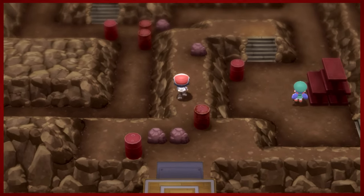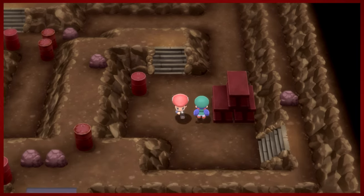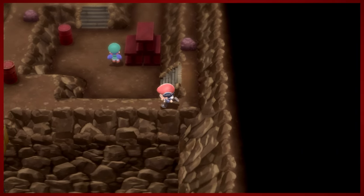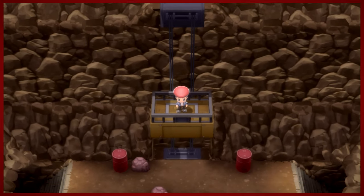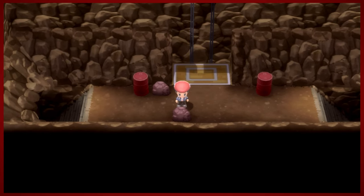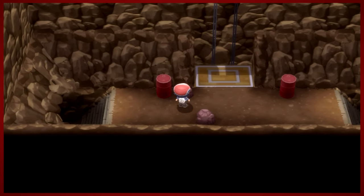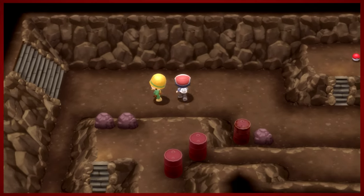I went the wrong way - doing awesome. As you can tell I've been to Iron Island many times and have practiced, so I know exactly where I'm going. We'll take this lift down - it looks very similar to the lifts that we went through in Hearthome. And of course another split decision here, a little fork in the road. We'll go to the right first and see what we can get. Should be some more battles down here of course.